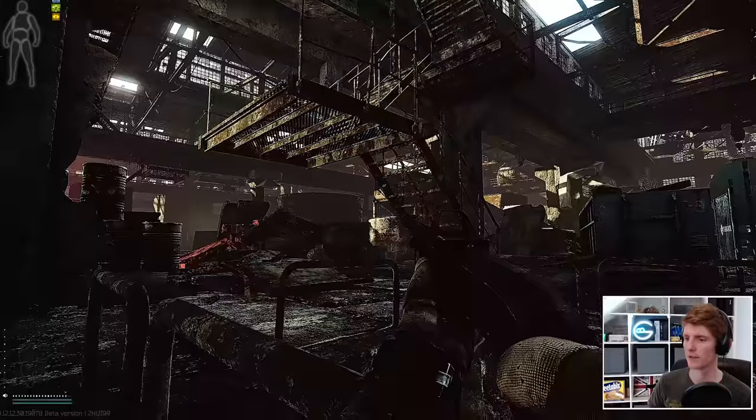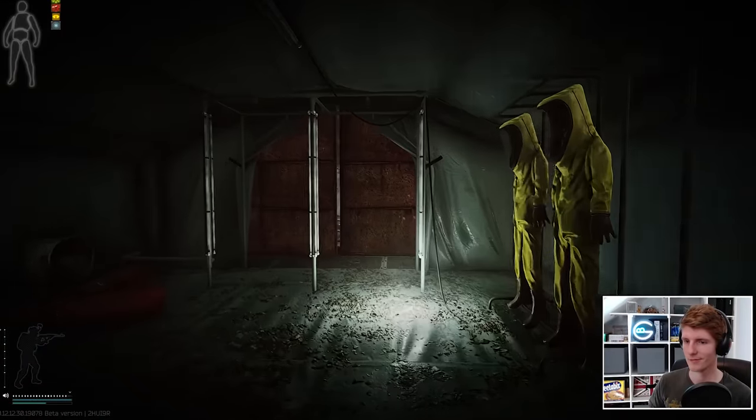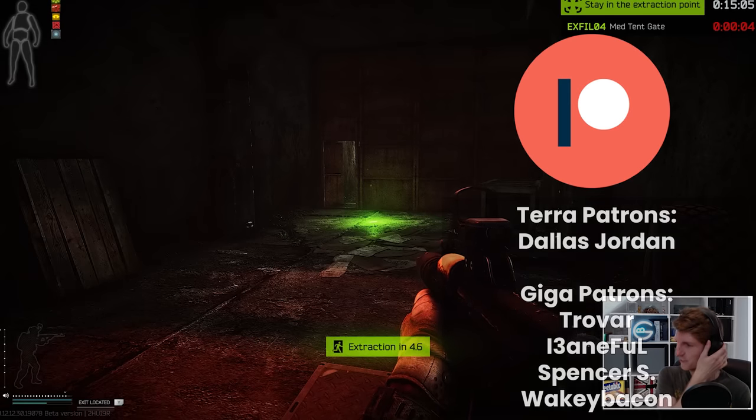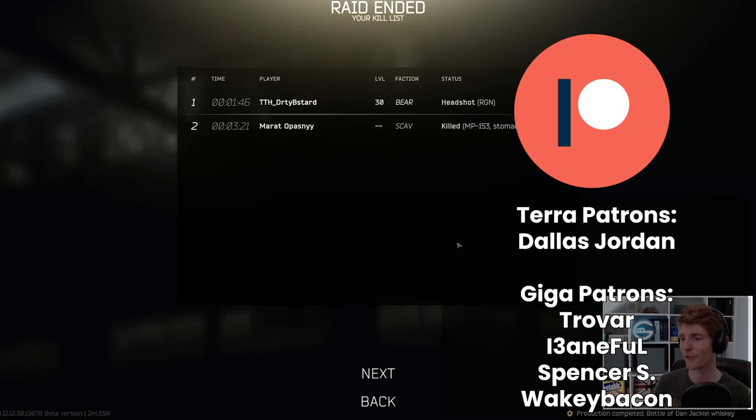Once you've completed this quest and have access to 762BP, go and check out the RD704 guide — the newest 762 weapon in Tarkov that rivals the old favourite, the Mutant, on performance. As usual, a big shout out to all my patrons. Hit all the buttons if you enjoyed the video, and as always, have fun in your raids.